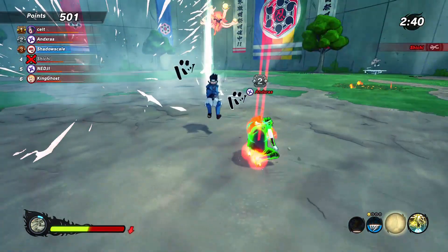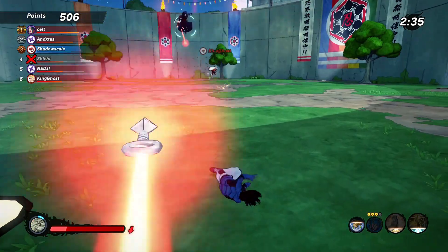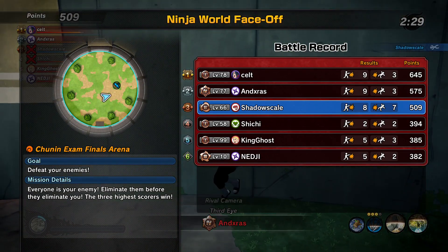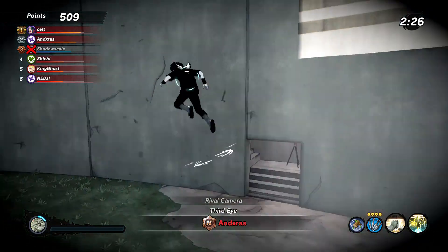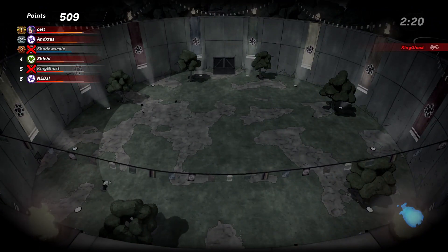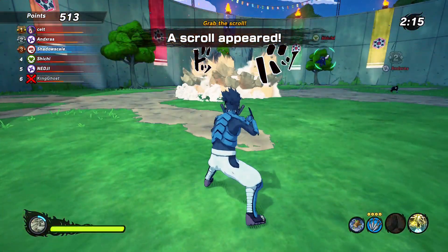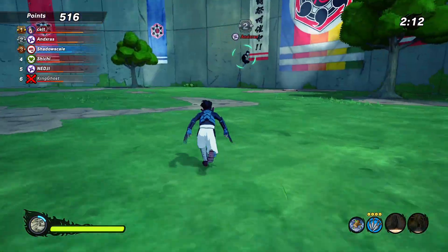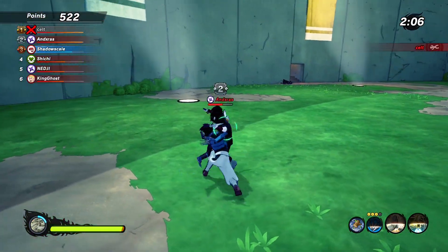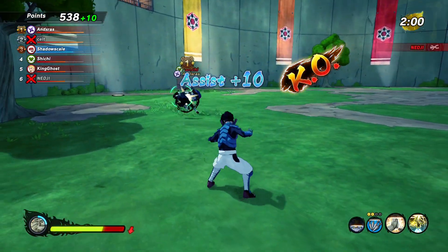So to summarize: Kamui with Angelic Advent is the fastest jutsu combo, and Flying Raijin with Teleportation Jutsu is the fastest overall - though it requires placing a kunai first. It could work really well in capture the flag: place your kunai, capture the flag, and just teleport back - you've basically already won the match. It's just hard to time because the kunai disappears. Anyway, thanks for watching, hope you enjoyed the video. Subscribe and like, there's going to be a lot more videos - I still love Shinobi Striker. Thanks for the support and goodbye!